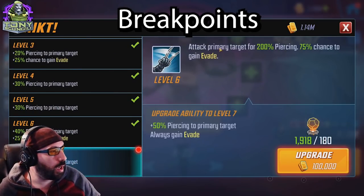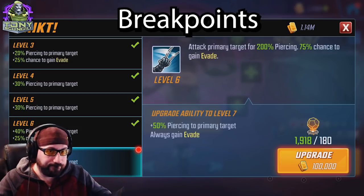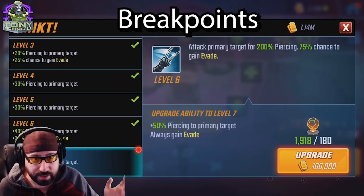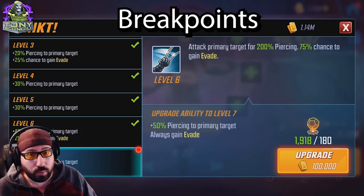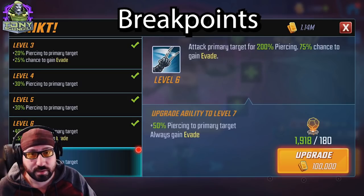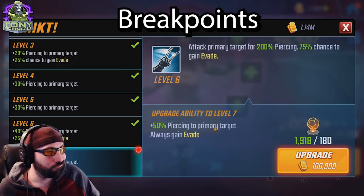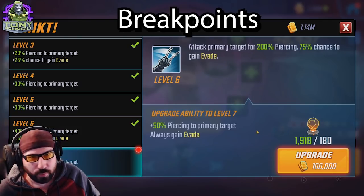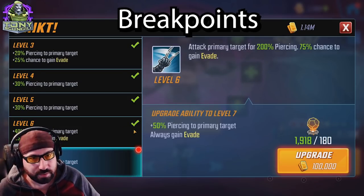Snickt — attack primary target for 200 piercing, 75% chance to gain evade, with slightly more damage and a higher chance to gain evade at tier four. How important is that evade to you depends on fight length. Notably it does proc when she assists, so if Domino calls her for an assist she'll gain that evade — pretty useful. But ultimately a waste of tier fours compared to her passive and special, which are the two phenomenal ones. Everything else is just whatever you have left to spend.